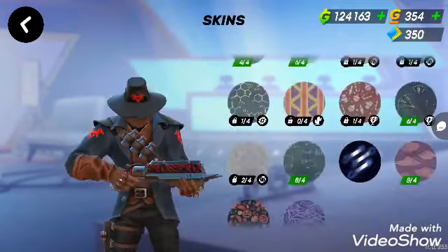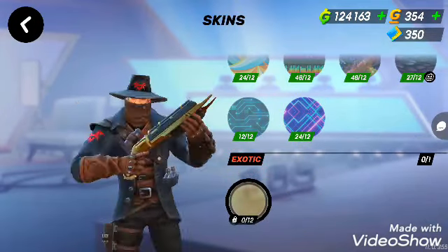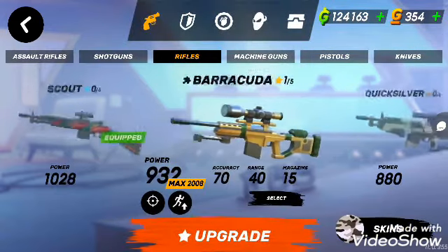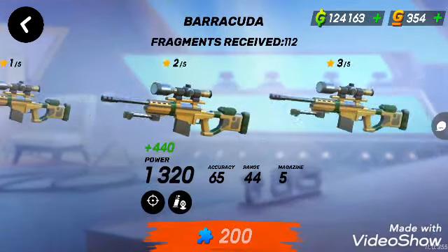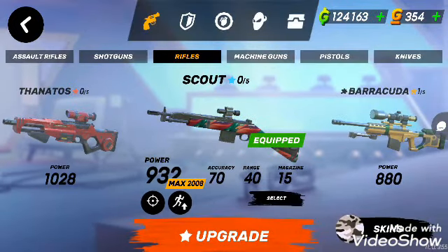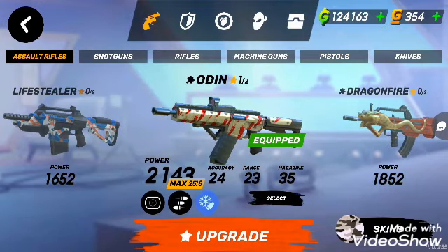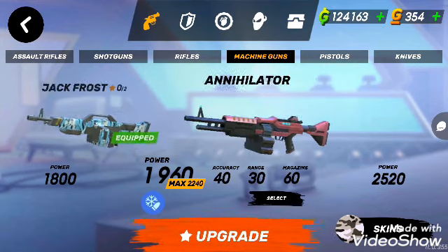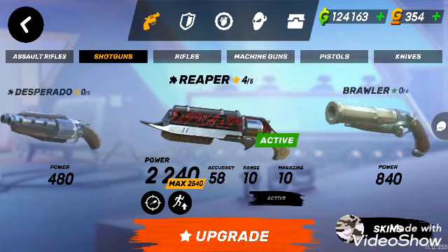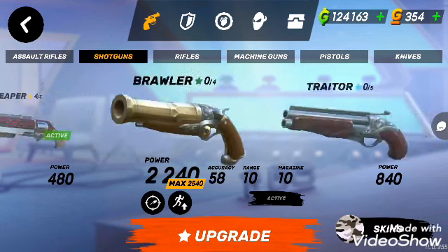Hopefully I can get a gold skin for Reaper because I love the gold skin. I have a gold skin on Barracuda. I've almost completed the loadout of Odin, Reaper, and Barracuda. I have the Jogfrost. I didn't go for those other weapons because that was a waste of time. I went for Reaper because I needed a new shotgun — I had the Remedy before.